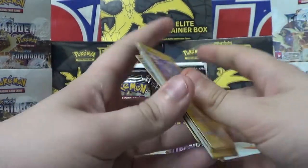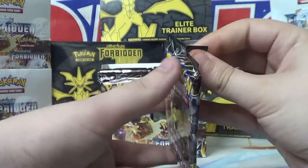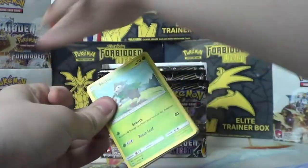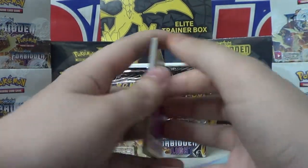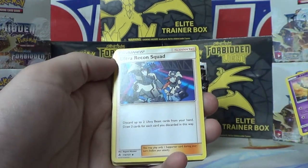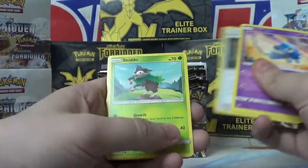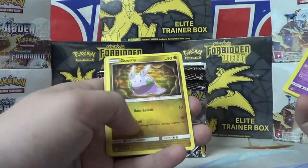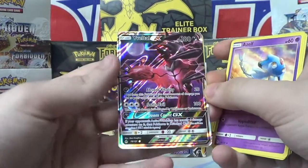Still so many packs to go, you guys — and gals. I think we're gonna get something good in this pack. Azelf, Ultra Recon Squad — discard up to two Ultra Beast cards from your hand, draw three cards for each card you discarded this way. Fossil Excavation Map, Skiddo, Dewpider, Scatterbug, Inkay, Goomy, Noibat. And ooh — Yveltal GX! Look at that thing.